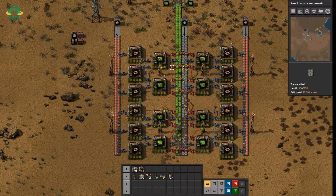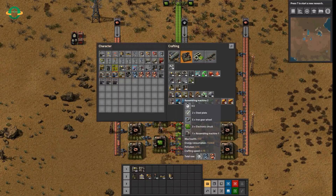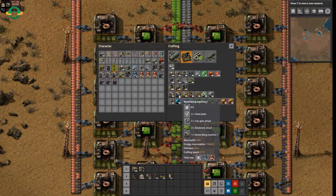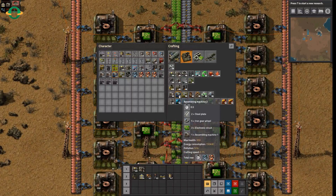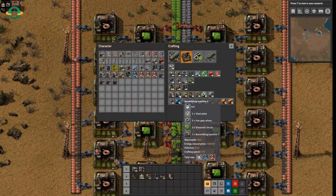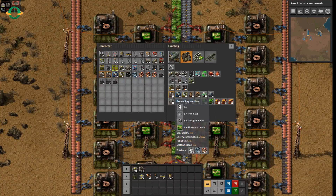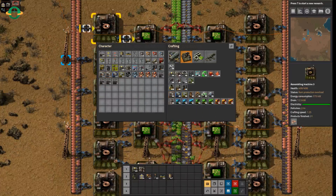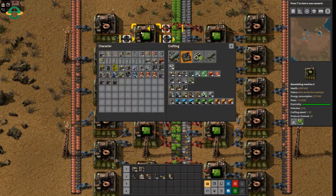So, don't worry too much about the crafting speed of the assembly machines — that's my biggest advice. Because if you focus everything on a base crafting of 1 and just do your calculations of how many you need on each of those, you generally won't have a problem, because you'll generally always be using assembly machine 1 feeding assembly machines 1, or assembly machine 2 feeding an assembly machine 2. So the relative speed is the same.